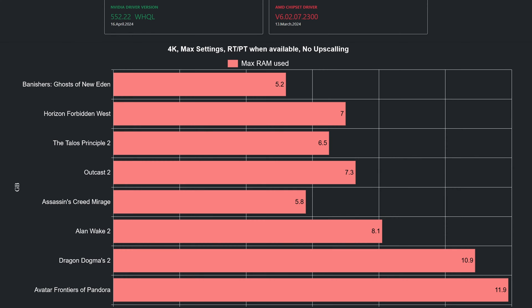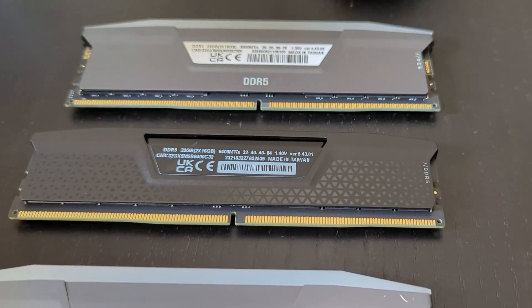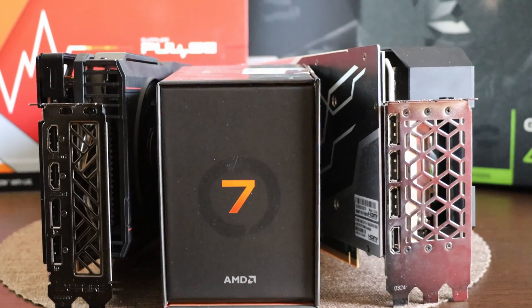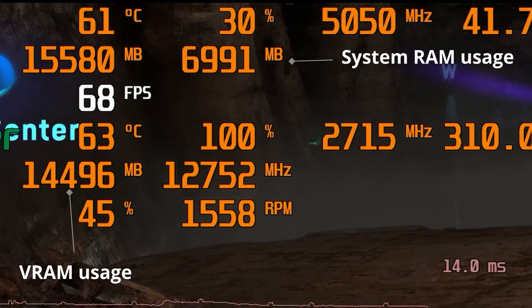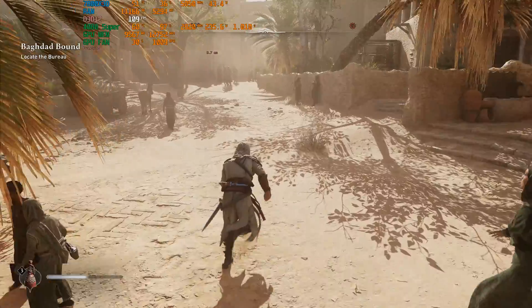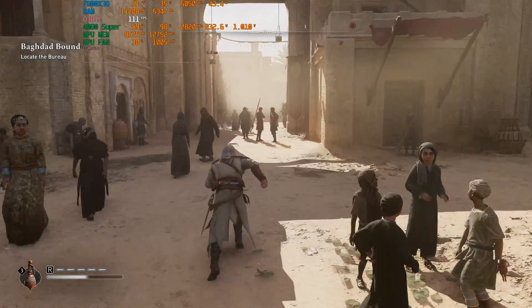I was expecting that games would need more, but as current-gen consoles have 16 gigabytes of shared memory, I believe 16 gigabytes is enough for now. If you were considering upgrading to 32 gigabytes, maybe the price difference could be invested in higher SSD capacity, a better GPU, or a CPU upgrade, as 16 seems to be enough. If you already have 32 you are safe for the foreseeable future. Keep in mind that some games utilize more system memory than needed due to lack of VRAM, and also that if you run other things in the background, 16 gigabytes may not be enough, as this video focused on memory used by the games alone.